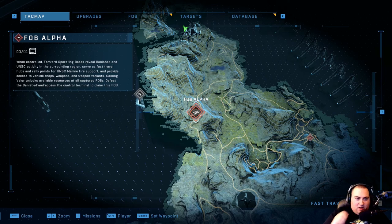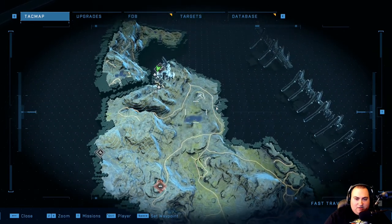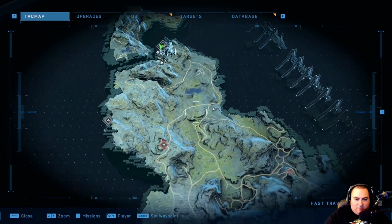Winning controlled forward operating bases reveals Banished and UNSC activity in the surrounding region. They serve as fast travel hubs and rally points for UNSC Marine fire support, provide access to vehicle drops, weapons, and weapon variants. Gaining valor unlocks available resources at all captured FOBs. Defeat the Banished and access the control terminal to claim the FOB.